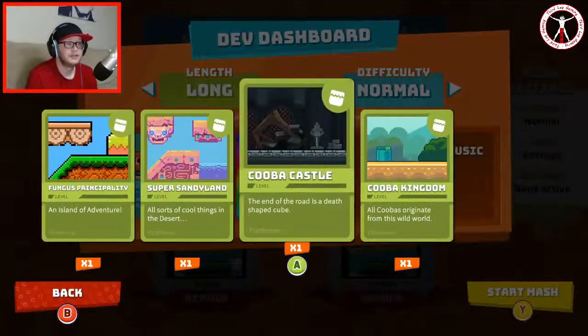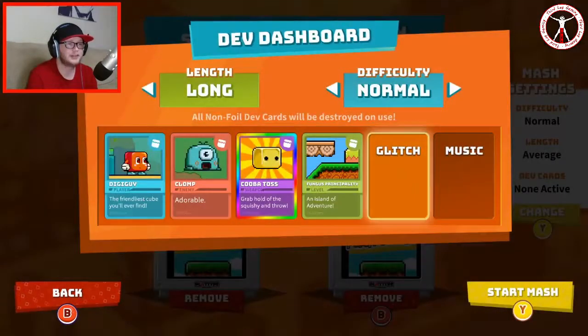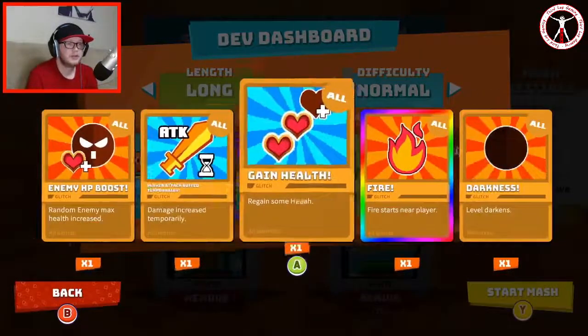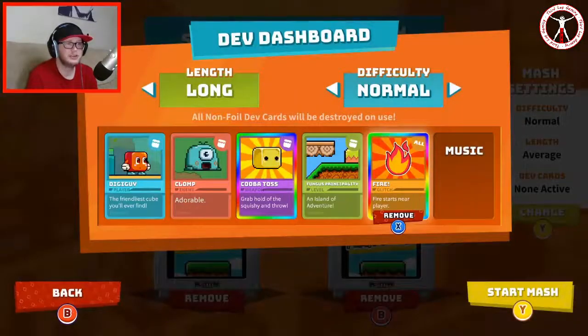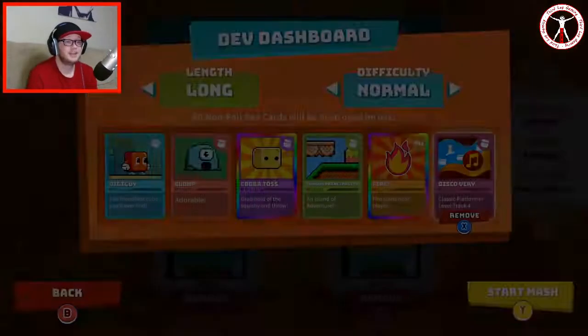For the level — oh let's go for that one, it looks like a proper old school retro level like Mario, that looks pretty good. Now we can choose a glitch — I'm thinking we go for fire because that's a shiny as well, so we're going to use that. And the music — yeah that one, doesn't really matter. Let's go.